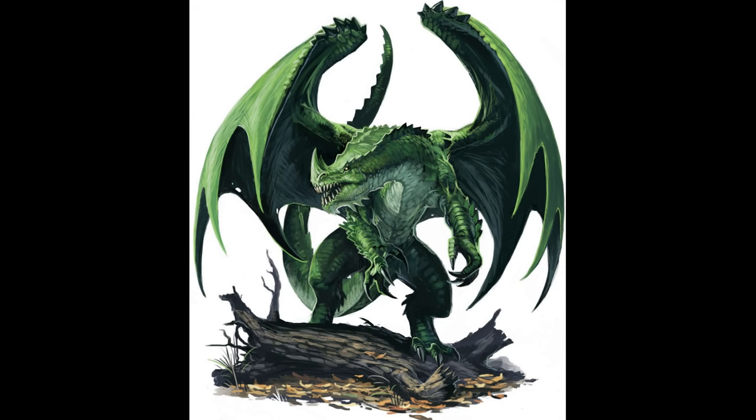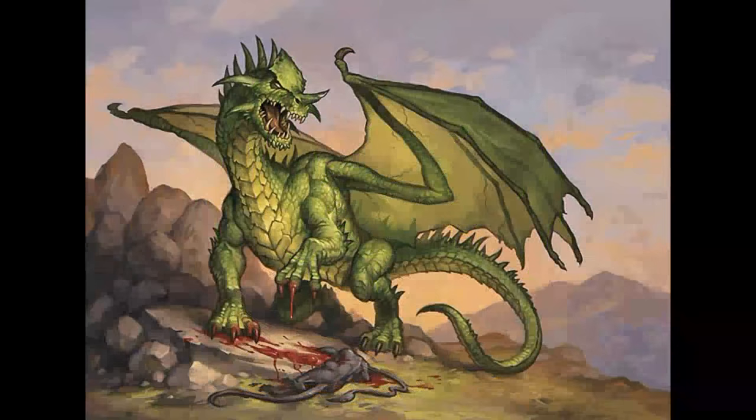I believe Venom Fang, this green dragon, is on the run — maybe from a larger dragon that threatened him and forced him to wind up residing at Thundertree. It doesn't spell this out in the adventure, but if you read between the lines it seems perfectly reasonable. If you disagree, let me know.